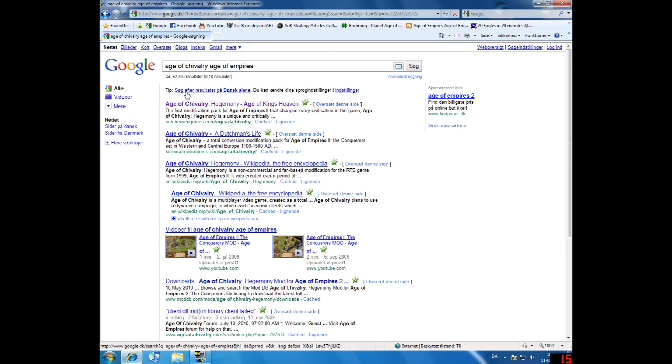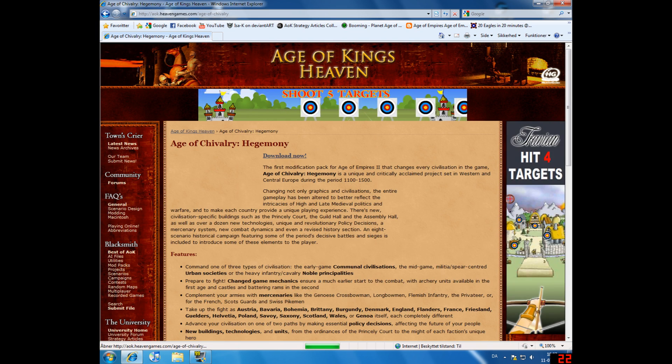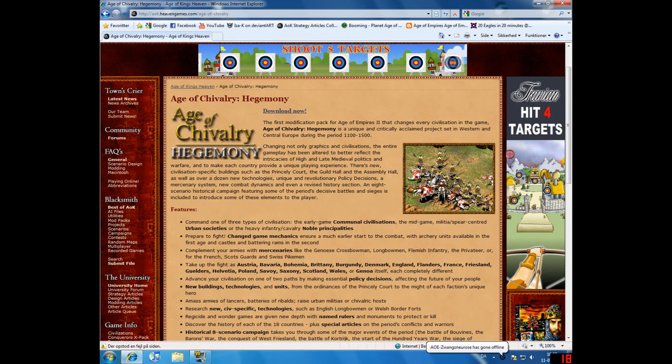Anyway, just hit enter and the first link is the one you'll have to click. It's on Age of Kings Heaven, which is a site where we've been before. Once it's loaded you'll see some pictures — this is the official site that explains everything, what's new, and there are some links at the bottom where you can see more details. When you're done reading, click 'Download Now.'